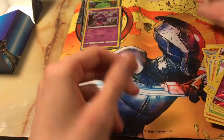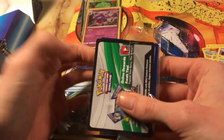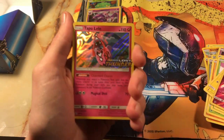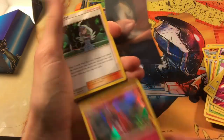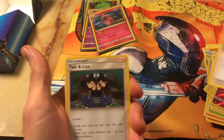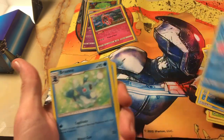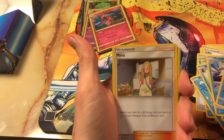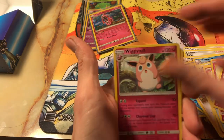We got a pull in every pack. Our Tapu Lele promo card — let's get another sleeve for Tapu Lele, sleeve it up right away. And our Kalili, Tate and Lizza, Lily, Timer Ball, Papillo, and a different art for Papillo. Brony, Pimerinia, Mina, Copycat, TV Reporter, Nest Ball, Fairy Charm, Fairy Charm, Jigglypuff, Wigglytuff, Wigglytuff. And the code card.